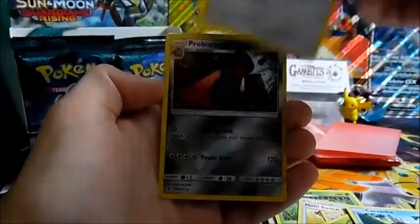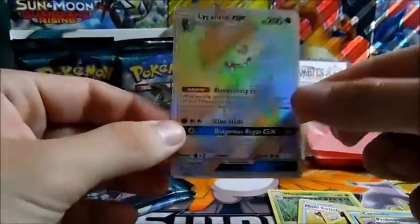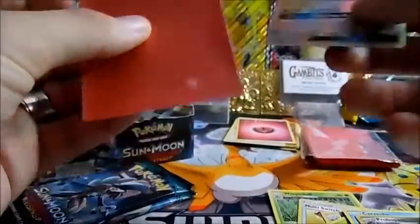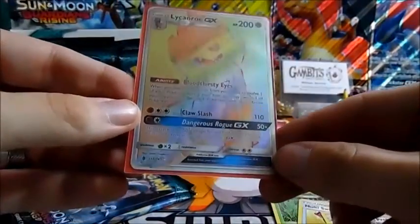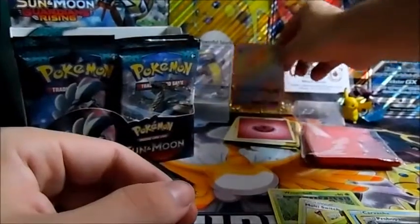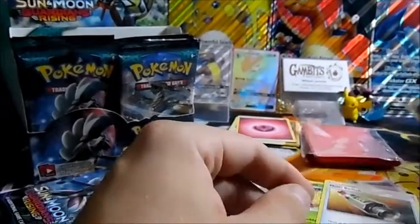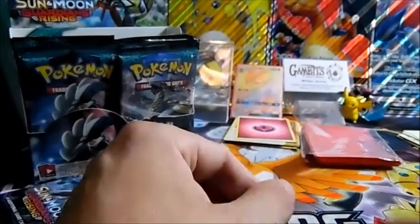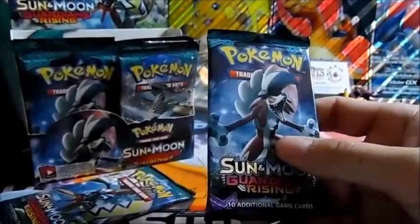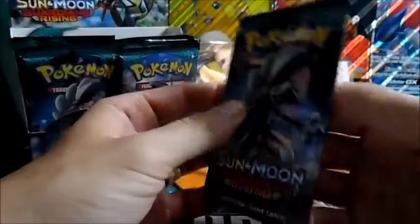A Patrat, a reverse holo Probopass, and a rainbow rare Lycanroc! You guys, actually this is the Lycanroc that I was really hoping to get — it's not a rainbow rare Tapu Lele, but it's a full art hyper rare. You guys, that is an awesome pull for this part of the video! Thank you guys for joining us on pack fest. I cannot believe we got my favorite Lycanroc form as a hyper rare — now that's gonna be kept.